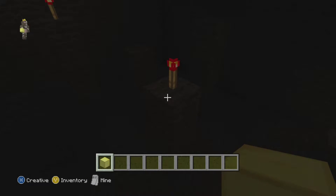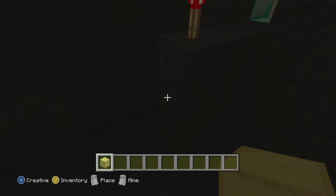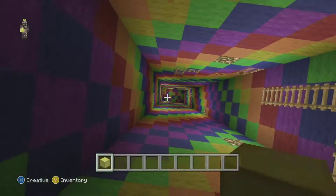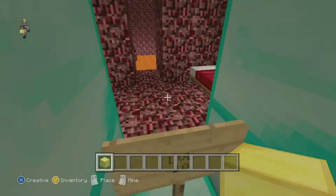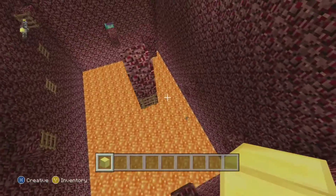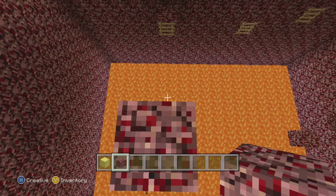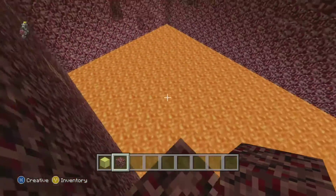Oh my god, that looks terrifying — it's just pitch black over there. Level eight gets trickier. Level nine — we actually have to climb up the ladders. And level ten is the parkour I made all by myself. I did make some measurements correctly. I placed a nether block here at one time — it was possible to do but really, really hard. You had to jump at the right time.